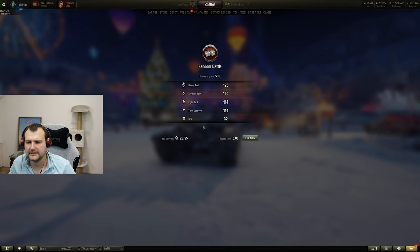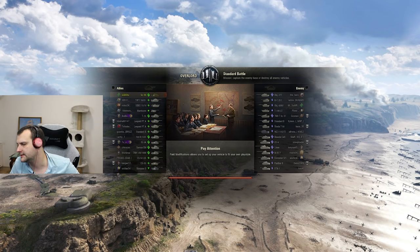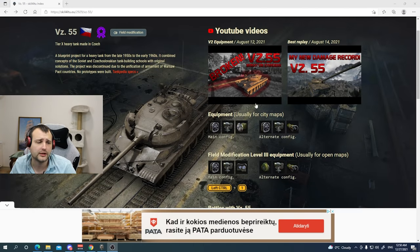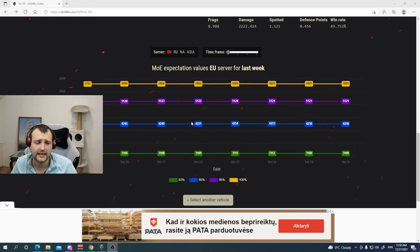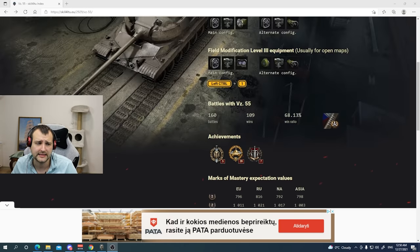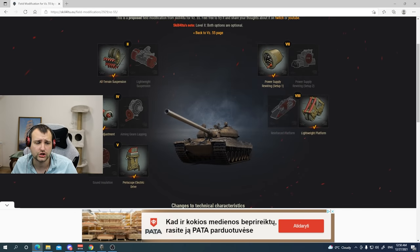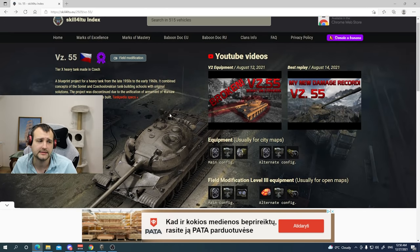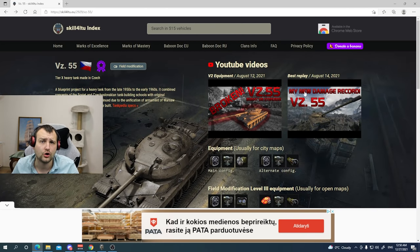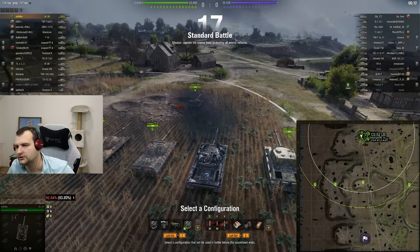If you are curious what kind of equipment I recommend to use on tanks, feel free to check the index page. You can find many important things there — expectation values for mark of excellence, ace expectations, equipment, field modifications, what to use on the tank, and many other things. Hopefully you'll find this information interesting and useful.